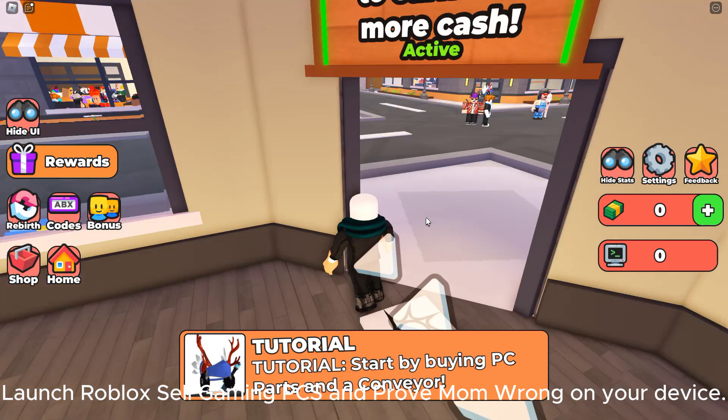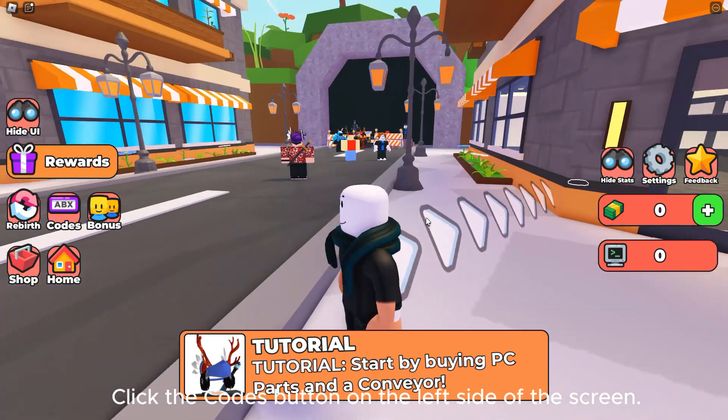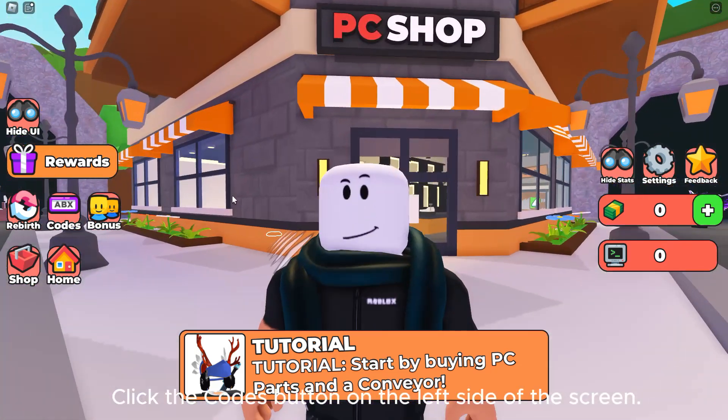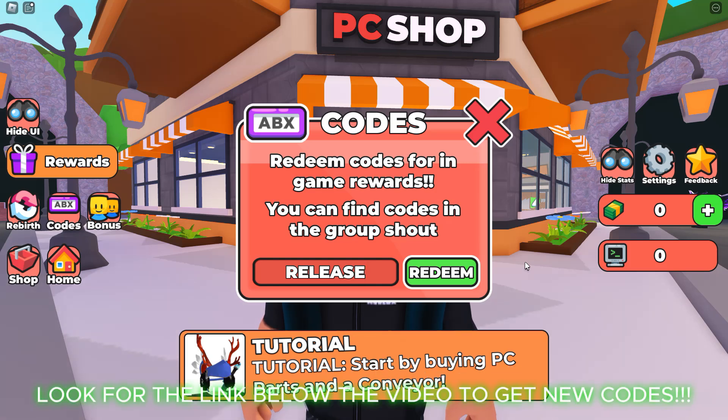Launch Roblox Sell Gaming PCs and Prove Mom Wrong on your device. Click the Codes button on the left side of the screen. Enter the code in the code entry box and click the Redeem button to claim your reward. Look for the link below the video to get new codes.